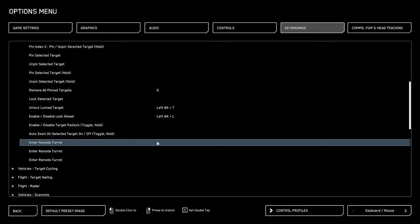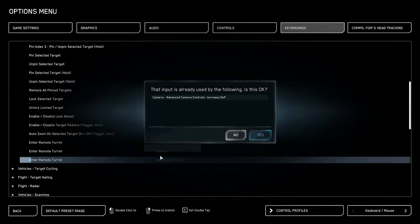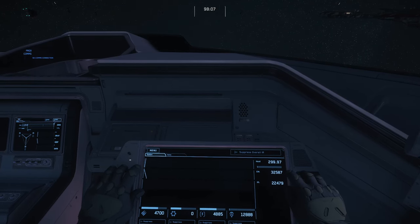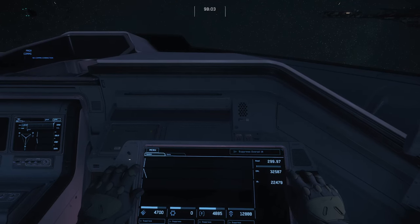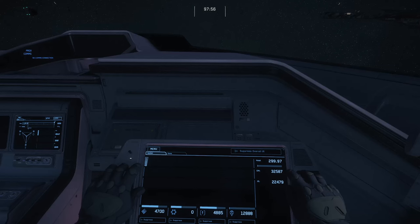Entering remote turrets is very useful to have as a hotkey. I will always set the first one to insert, the second one to delete, and the third one to home. This is most noticeable in something like the Hercules, which has two remote turrets per gunner seat. So I'll simply press insert — I'm now in a remote turret. I'll press Y to exit, press delete, and now I'm in the other remote turret. It's that simple.